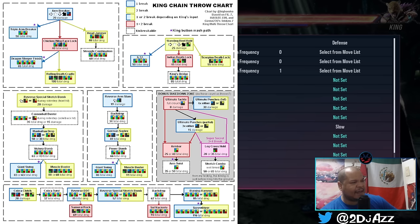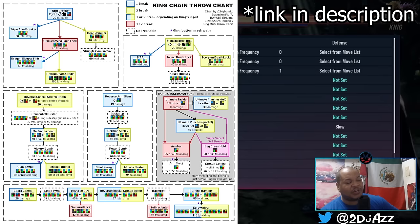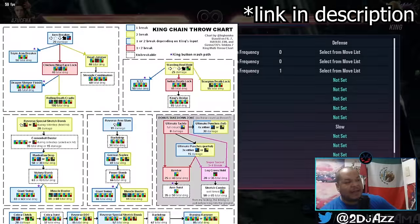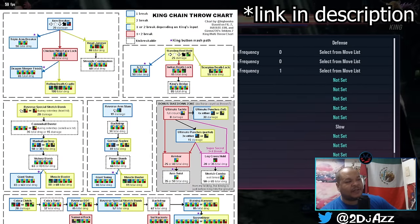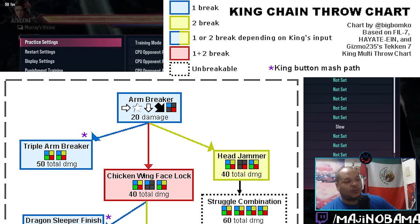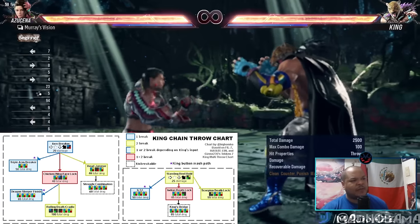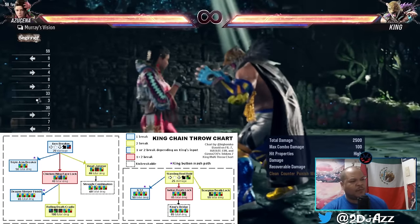What you have to understand is the situation you're being put in. This is an updated version of his chain throw chart. I show you this not to intimidate you, but to give you a visualization of what you're dealing with. It looks way more intimidating than it actually is. If you take a second to look at it, what you'll realize is that if King gets an arm breaker throw on you, you're being put into an RPS — you have to pick one of three options. The arm breaker is a one-break, and it depends on the King player's input.